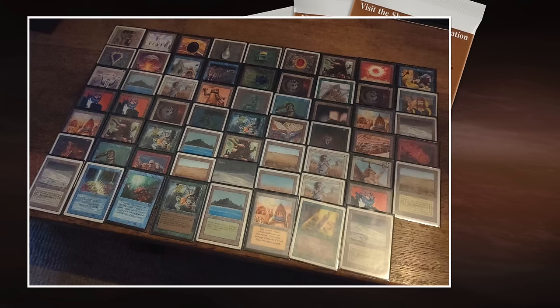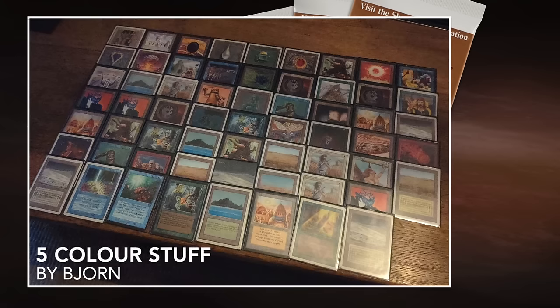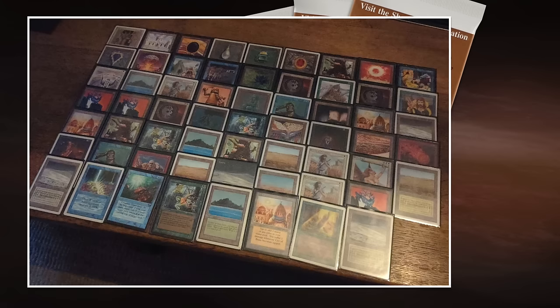So this is the five-color stuff deck. Bjorn, let me know if you have a name for this deck — please let me know in the comments. I'm just going to call it Five-Color Stuff and let you as a viewer decide: do you think it's good stuff or not? So this is the list of Bjorn. We've looked at the deck of Peter, so that only means one thing — we are ready for round number two of the Knights of Thorn. Let's go.